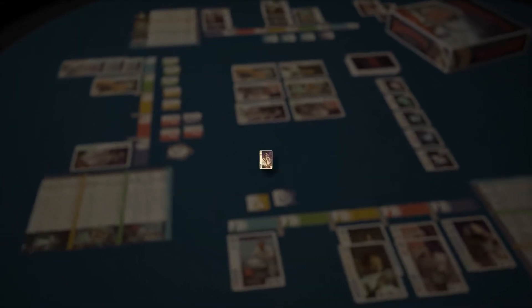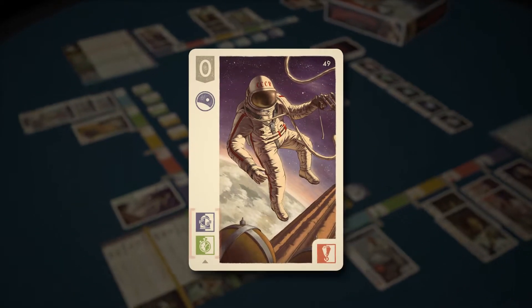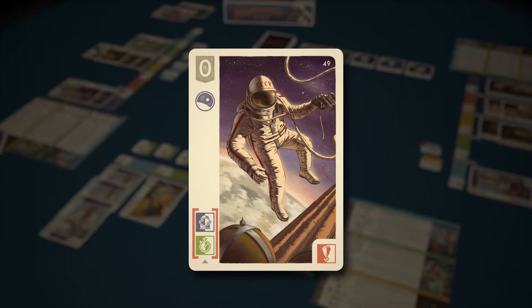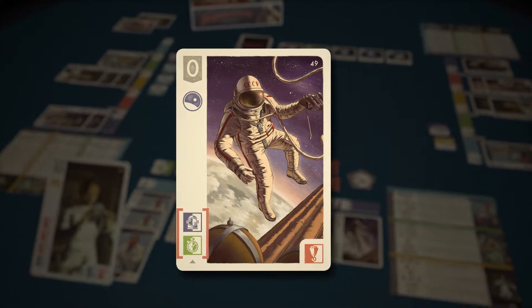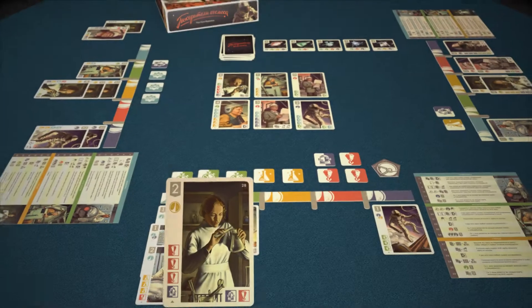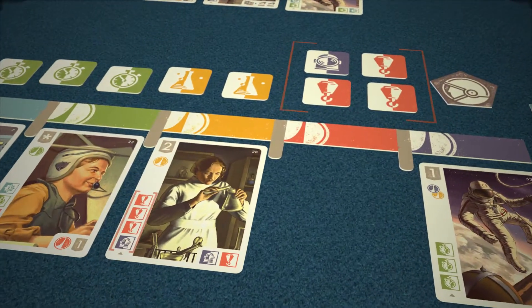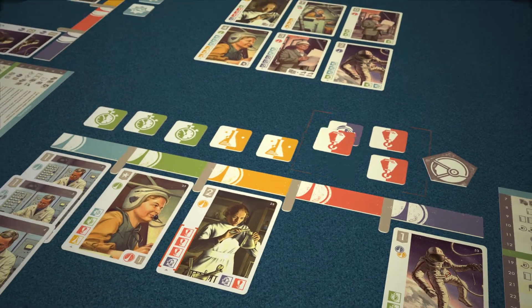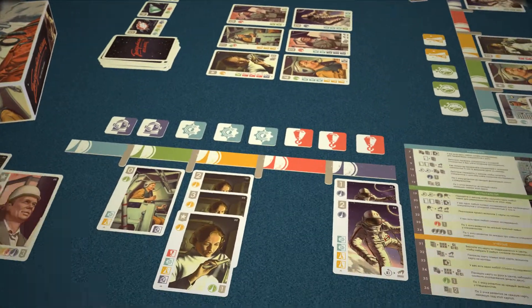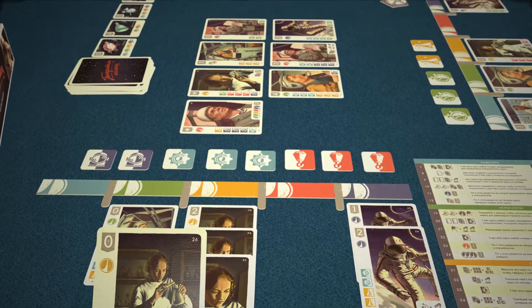To add a specialist to a division, you have to obtain research symbols shown on the specialist card. For instance, in this case only two symbols are required, while in that case, five or even six. To add a card to the hub, you may pass the required research tokens to the player on the left. You may also put a card from your hand to the center to obtain any two research symbols.